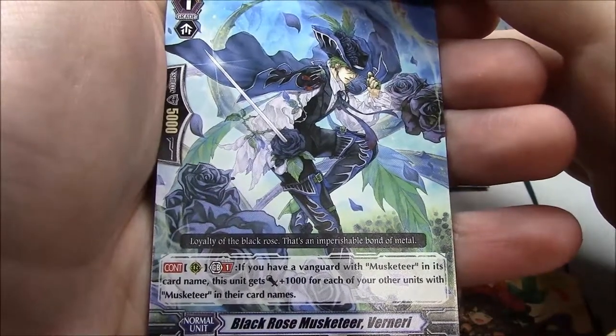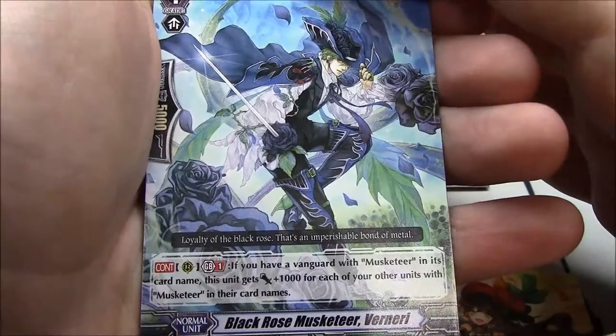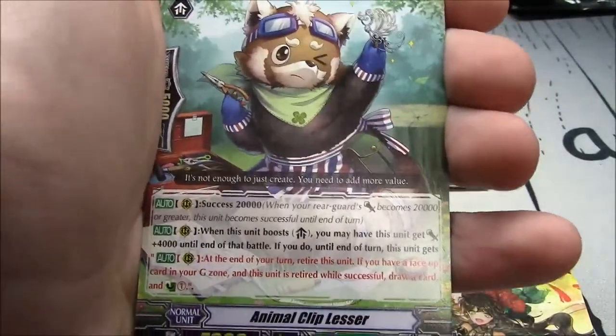Black Rose Musketeer Vernardy — GB1. If you have a vanguard with Musketeer in its card name, this unit gets plus 1k for each of your other units with Musketeer in its card name. Simple stuff.